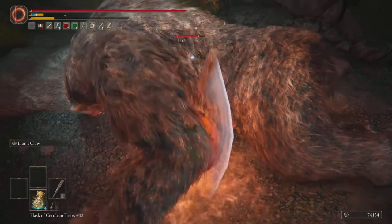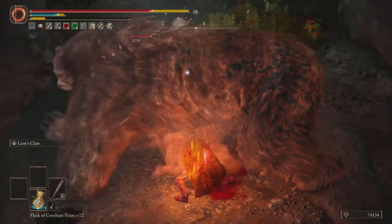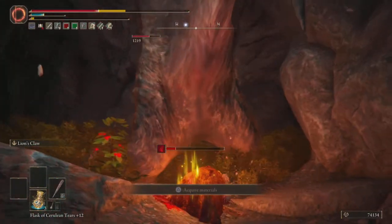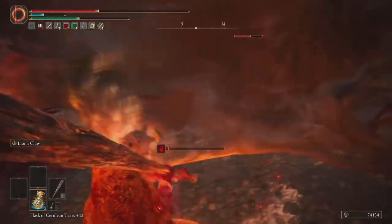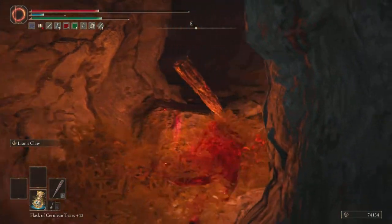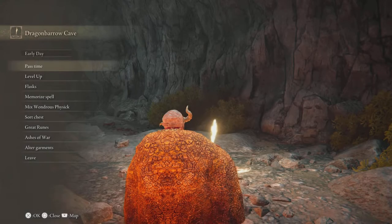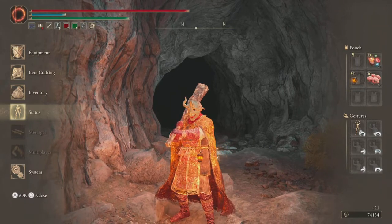You're going to be using a lot more FP with this build. Basically two of these Lion's Claw attacks and it stuns them too — just can't miss it. Hit them twice and it stunned them again. You guys get the idea of the build. Two of those attacks and the bear is stunned.